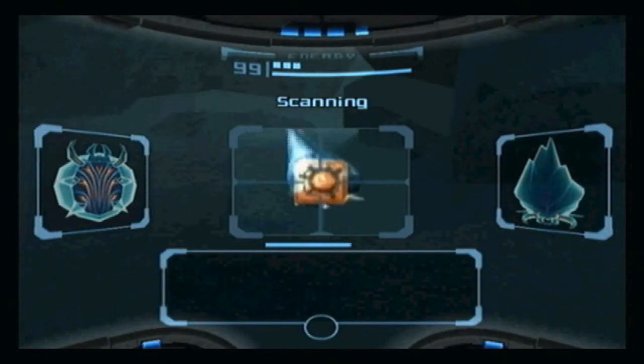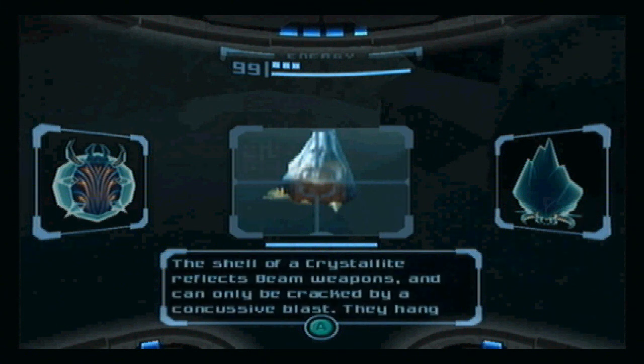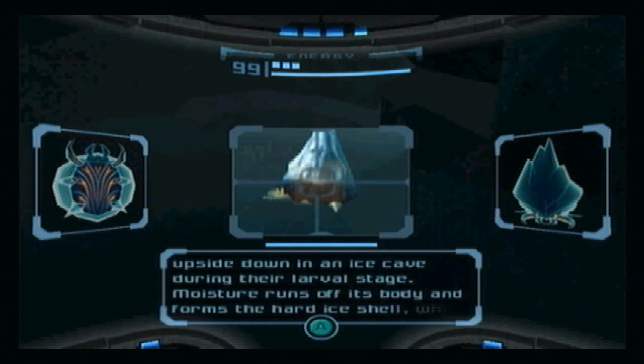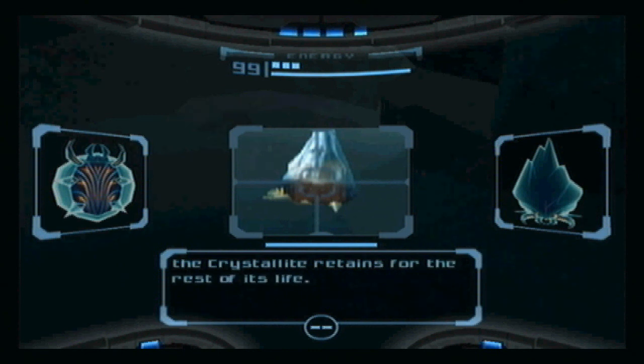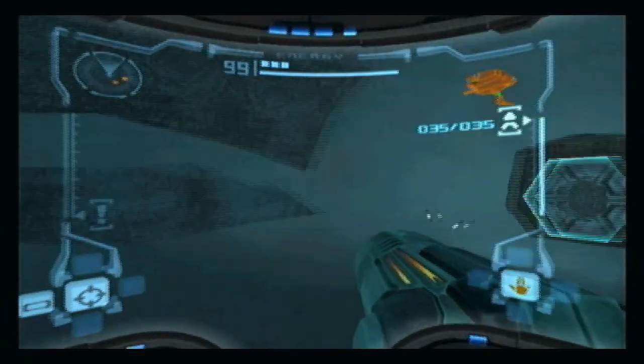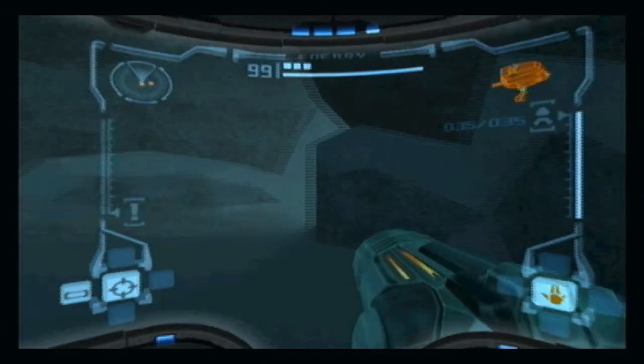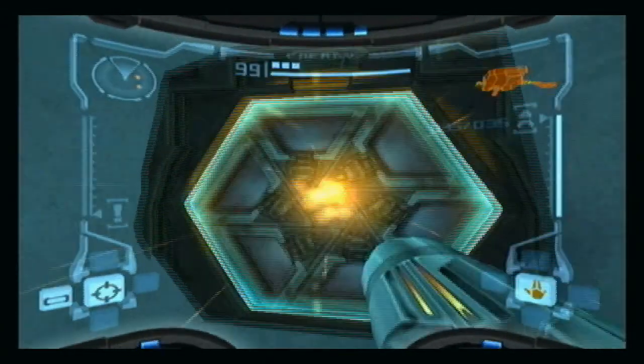There's obviously some new enemies here that we can scan, so let's go ahead and scan some of these. We've got Crystallite - a Territorial Cold Weather Scavenger. The shell of a Crystallite reflects beam weapons and can only be cracked by a concussive blast. They hang upside down in an ice cave during their larval stage, and moisture runs off its body and forms the hard ice shell which the Crystallite retains for the rest of its life. So you can kill this by shooting a missile at it - there's no other way. Just use your missiles.